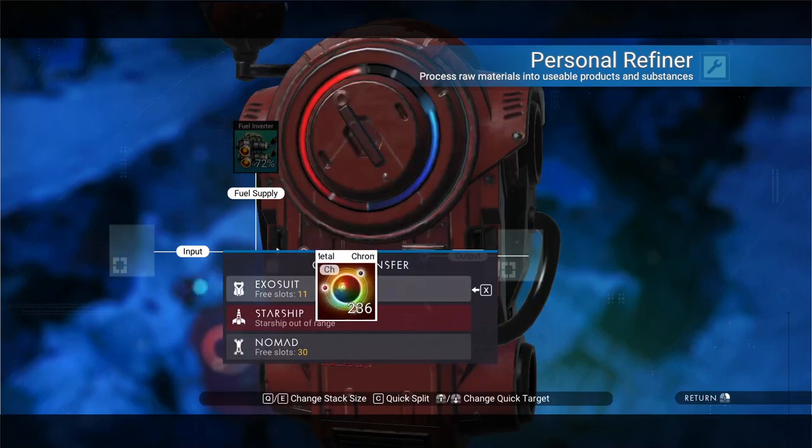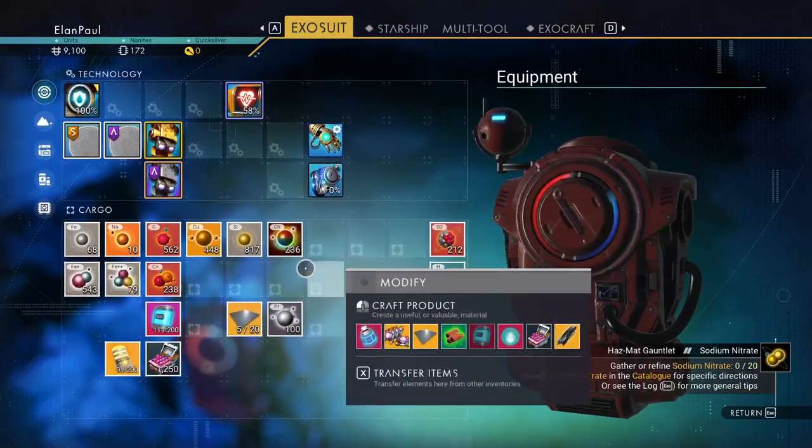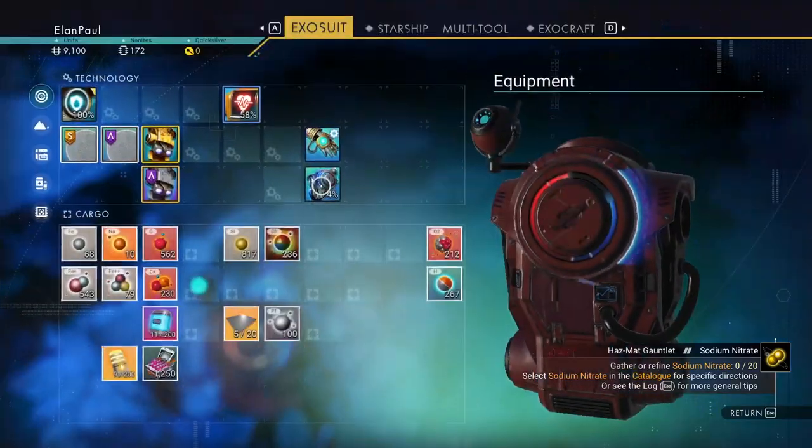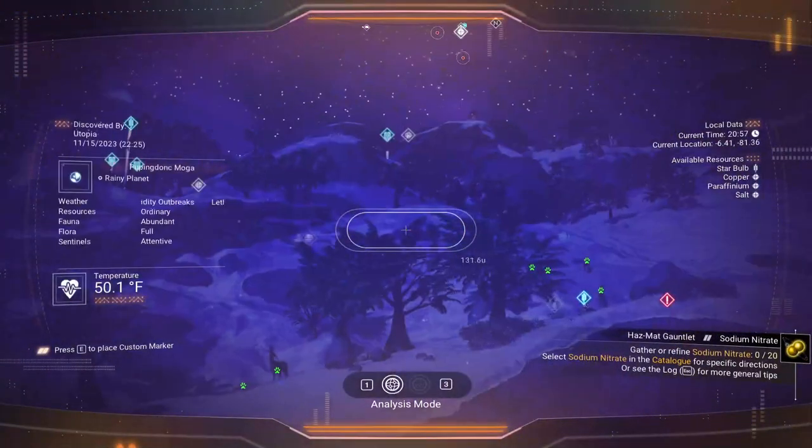Looks like we got it all. How much did we get? 236 — we need 1,200 total. We've got 448 so about the same amount as the other one. Let's recharge it one more time and take a peek at where we can find another deposit.